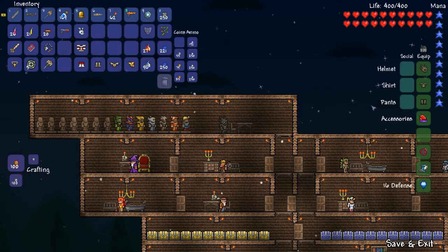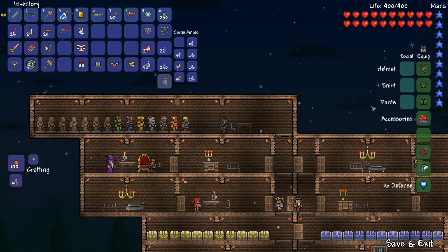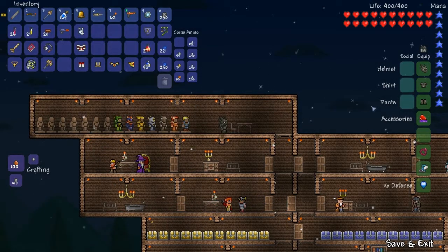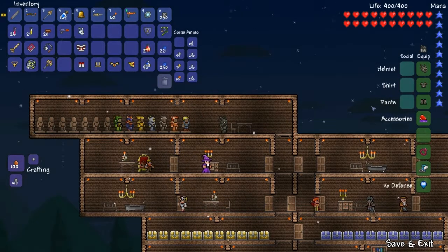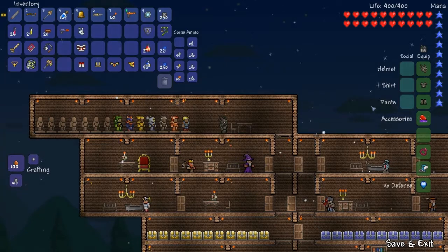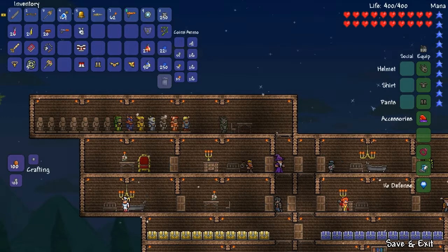I guess I should tell you how to make this. You need 135 cobwebs — everyone knows what a cobweb is; they're just hanging around in the cavern spaces. And 150 bones. These are dropped from dungeon enemies — they're not technically called skeletons, but they are technically skeletons: Angry Bones, that wizard guy, and the floating skull.